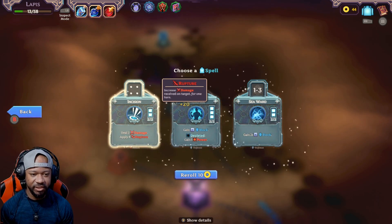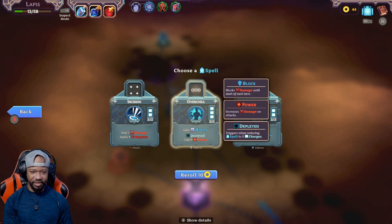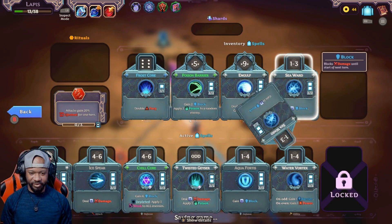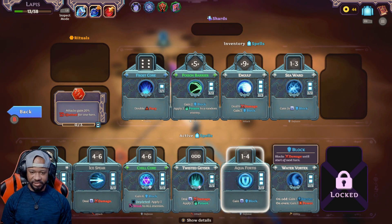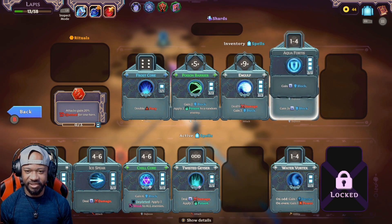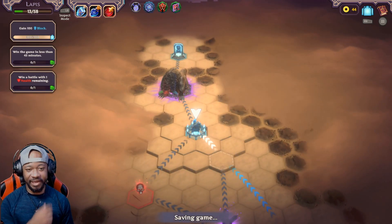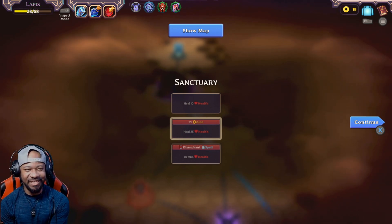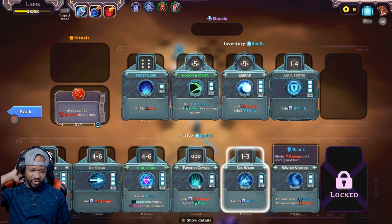All right, gaining gold. Let's see what spells we got: apply two damage and rupture; gain block depleted, gain power two times block. I think I'll take that one — maybe use it instead of this Aqua Fortis. The range is a little smaller but I think I'll still take it. We definitely need to heal and I need a full heal — I don't need 25, I need a full. They should have full heals. I guess they were like nah, too easy, no full heals. Let's see — is this really what I want going into this battle? Let's get it.